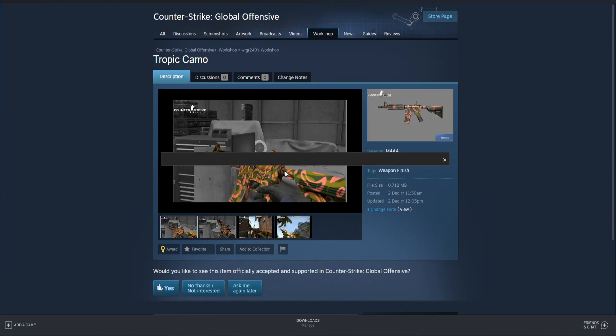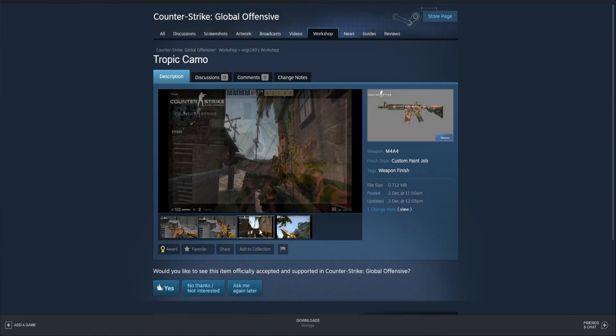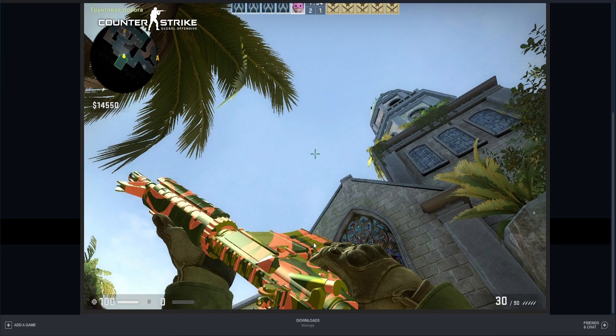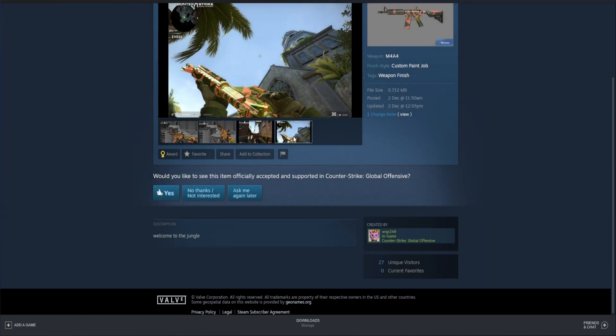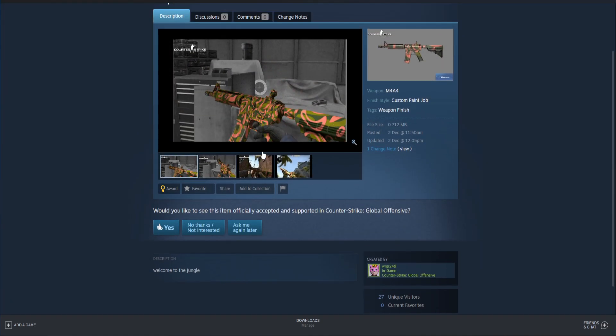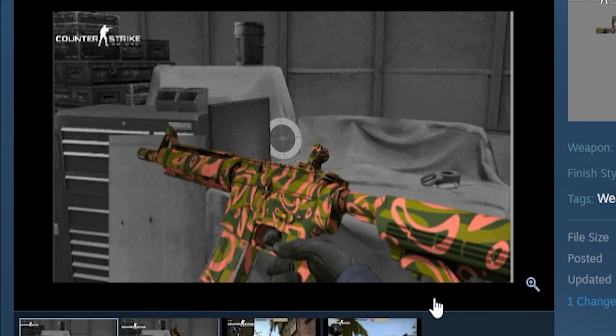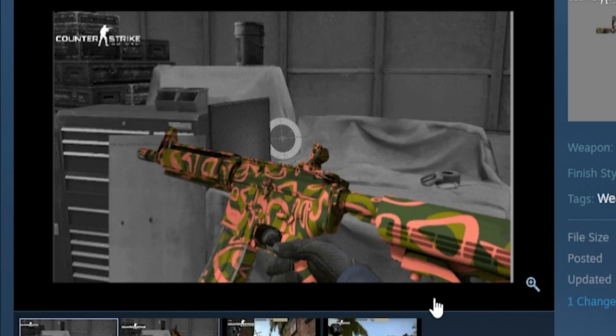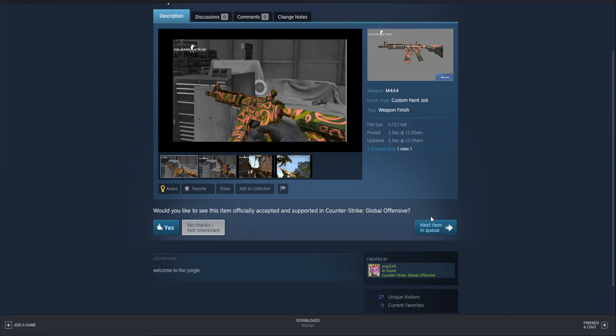Next up we have the M4A4 Tropic Camo. The GIF is really small but I'll try to zoom in. Basically this is a pattern-based skin — it's pink and then it's kind of like green camo, both mixed together, and every single one looks a little bit different. Overall the color scheme is a little weird, but I still think it's kind of cool. Personally, I'm not the biggest fan just because I don't really like the way it looks in terms of the colors. So I'm going to say no thanks, not interested.